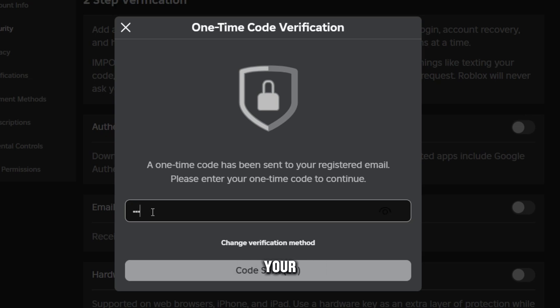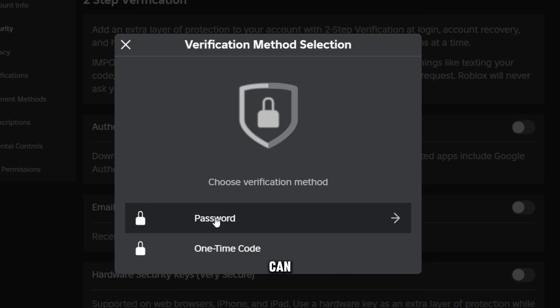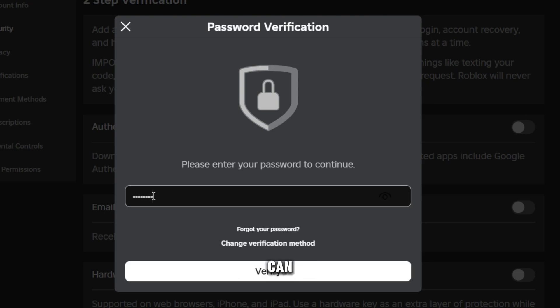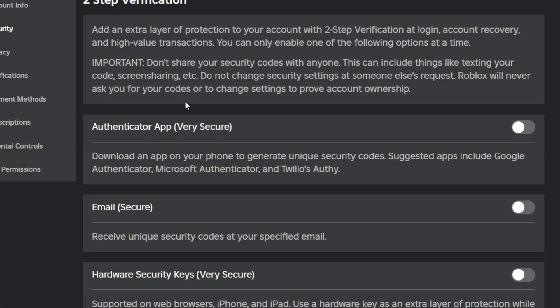If you do not remember your email address, you can use your password instead. Use the password and then you can turn off two-step verification. That was the tutorial on how to turn off two-step verification on Roblox.